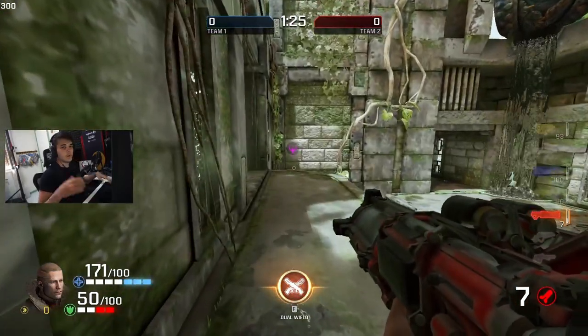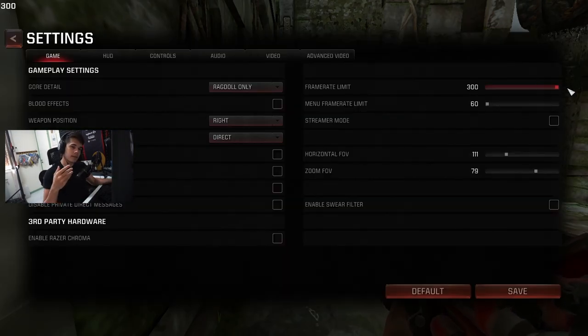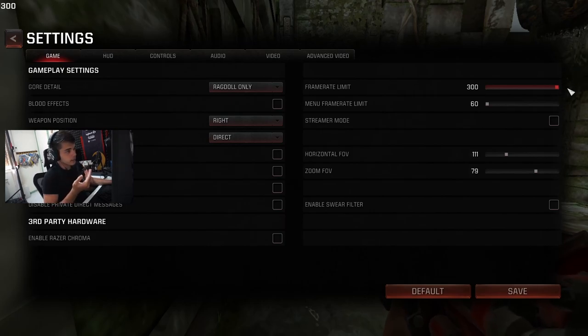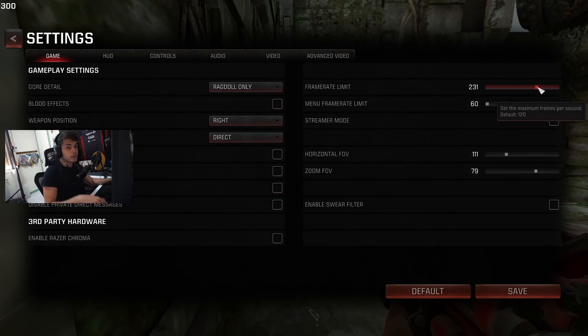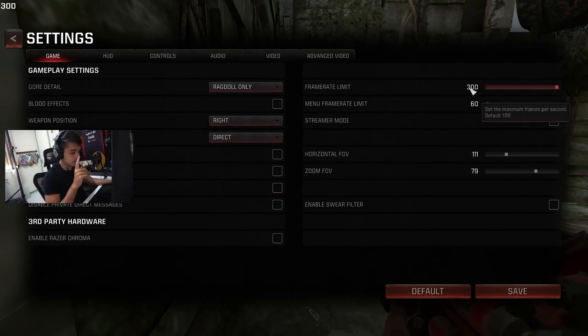So what changed? In the past you could increase this number to an infinite value, and that was the problem — it was causing a lot of issues. When you were at higher FPS than the other player, like if one player was capped at 250 and the other was using 500, 600, or 700 or unlimited, it was creating issues with knockback and the engine overall. So now everyone can only cap to 300, and hopefully some of the issues we had in the past will get fixed. This is probably the biggest change in this patch.